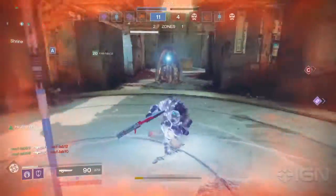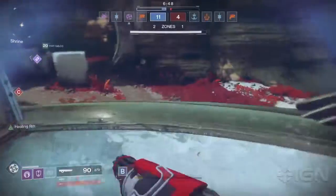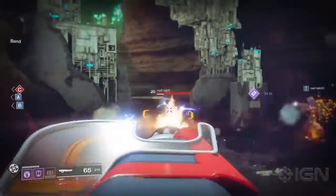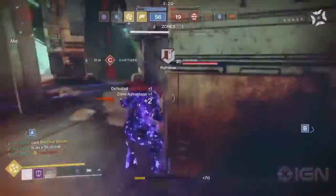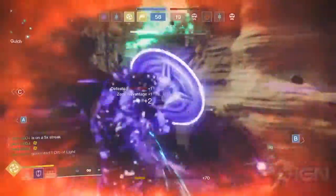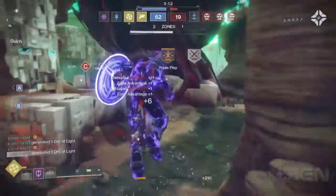Starting off with the Sentinel Titan subclass — pretty cool stuff. I'm interested to see this subclass more in depth once we get to play the beta. Taking a look at the super clip we got to see of the Sentinel Titan, it looks pretty fun to use overall. You can just dash at your enemies and toss your shield around as well. Can't wait to try it out in the beta.